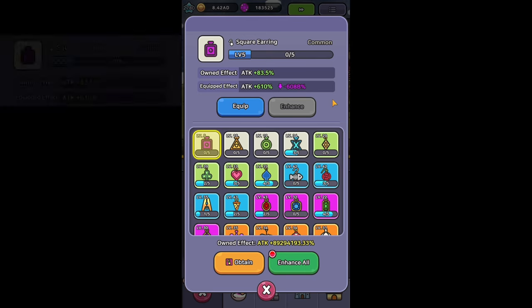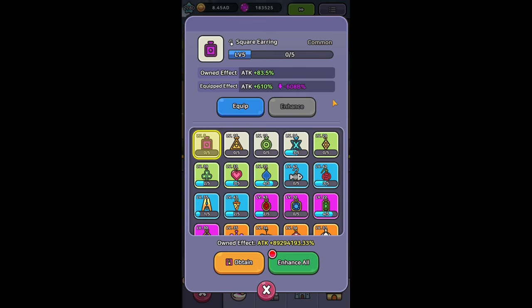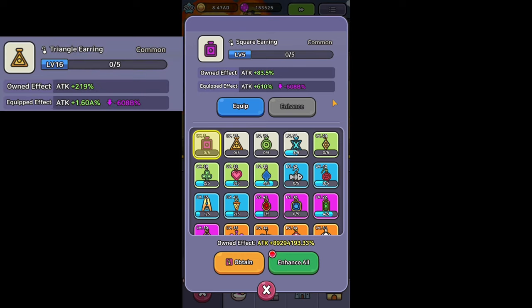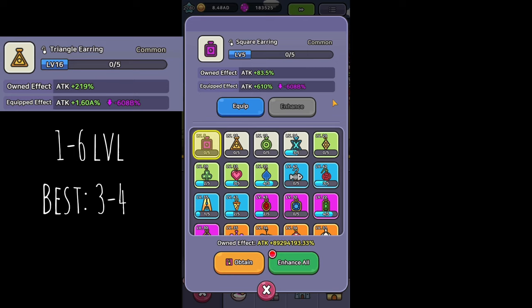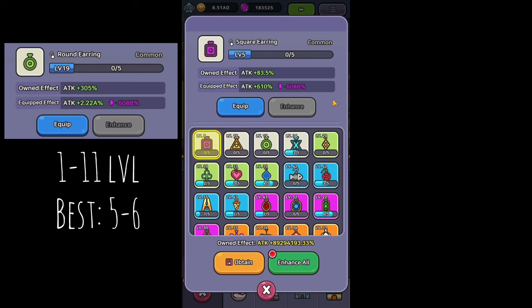First we have the Square earring which you can farm between levels 1 and 3, and the best level to farm is 1. Triangle earring is obtainable from 1 to 6 and the highest amount you get around level 3. Round earring from 1 to 11 and best levels are 5 and 6.